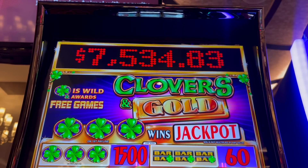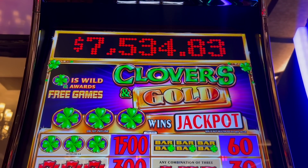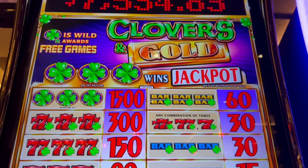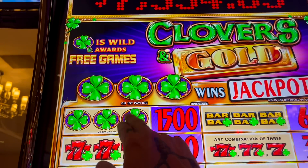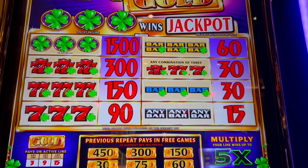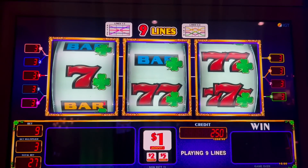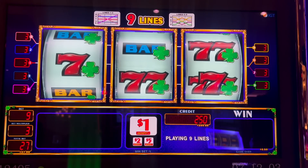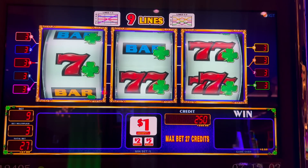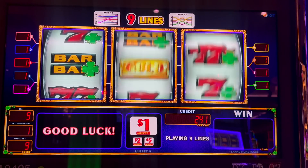All right, guys, it is Brantley here from Cowboy Slots, and we're going to try a new one by IGT. This is Clovers and Gold in the Diamond RS Cabinet. This game is a lot of fun. We're looking for these large Clovers symbols right there. If we get one of those on a winning pay line with a winning combination, it triggers free games. We've got $250 loaded in the machine here. It's nine lines and we're going to do a $9 bet to start.